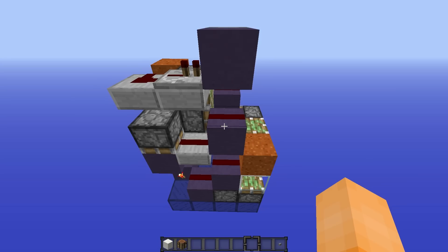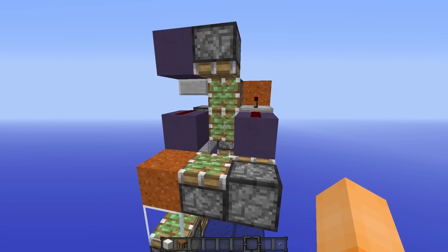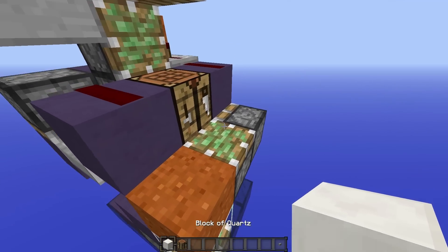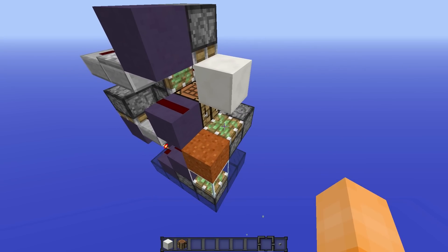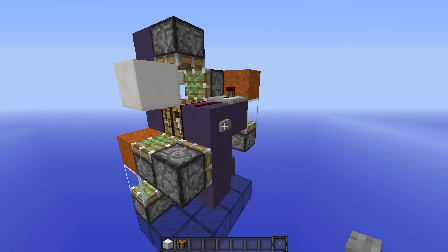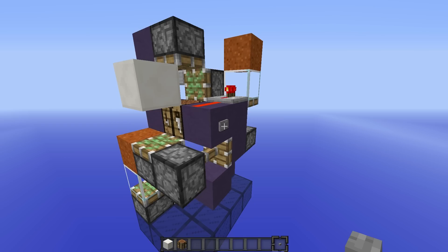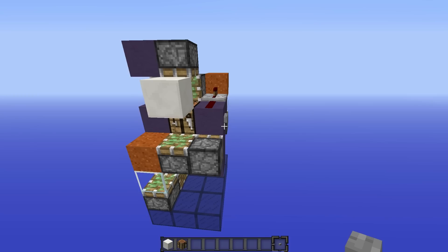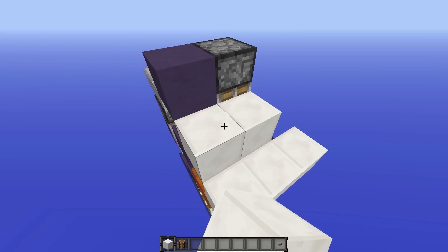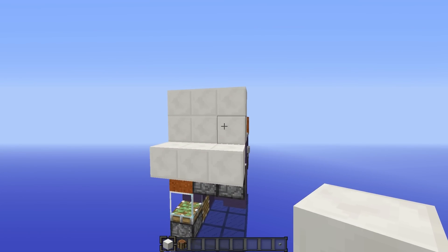We're almost finished now, we're just going to place in the blocks that are going to be swapped. In this back corner here up against this piston we're going to place one of our blocks, and then diagonal from it we are going to place our other block. Now if you grab yourself an input such as a button and connect it to this redstone here, you should see when we press this button that the blocks instantly swap. Amazing! Now you can go ahead and place all your aesthetic blocks. This here is your floor and your wall right up against it just like so, and that's the entire build.